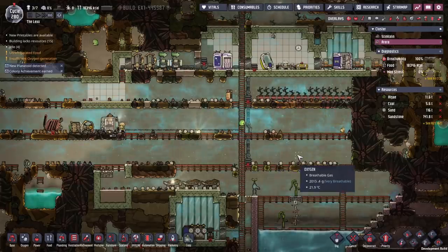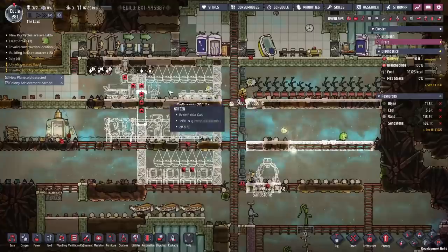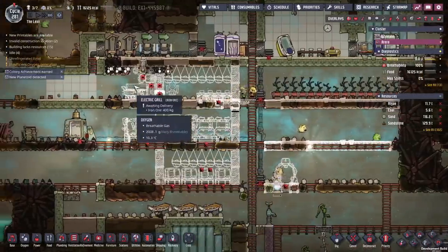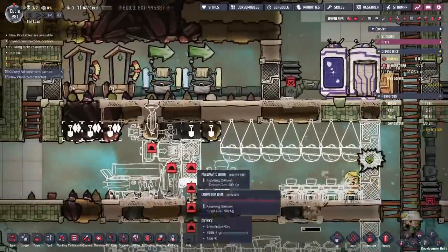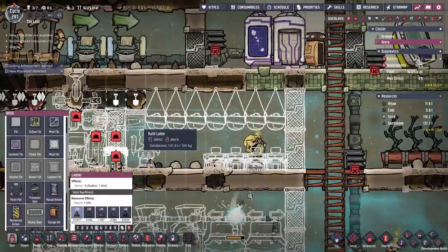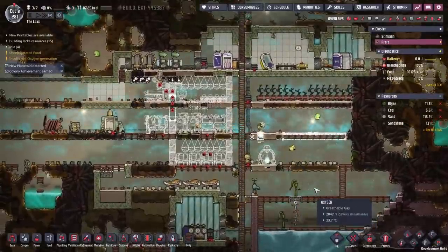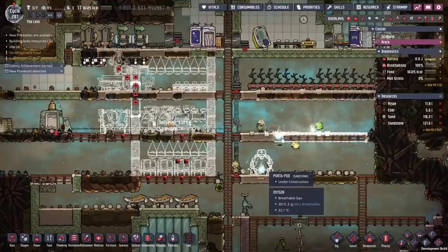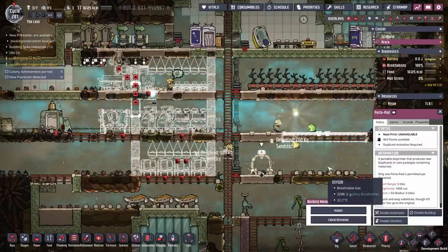We're going to have our dining hall up here, bathrooms below it, sleeping quarters below that, and cooking facilities just off to the right. They're going to need to be able to access the food storage as well. That's what we're going to be mostly finished as. Oh, and we're getting in the porta-pod right now — the reason being we can start printing stuff here, like maybe hopefully some food or something like that.